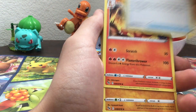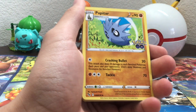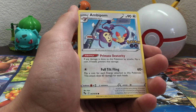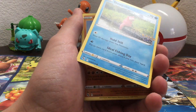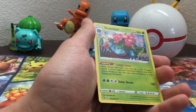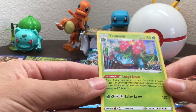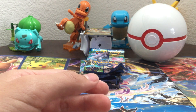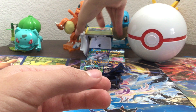Pack one: Energy, Lure Module, Charmeleon, Pupitar, Larvitar, Natu, Ambipom, Slowpoke, Onyx, Charmander Holo and Venusaur Holo. Okay, that Venusaur is a new card for me — that one's awesome. Let's put that in there. Second pack.